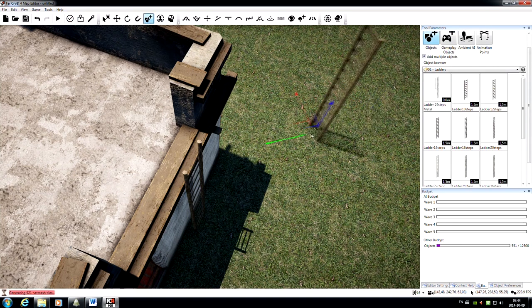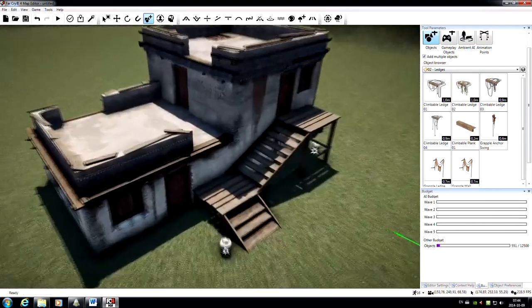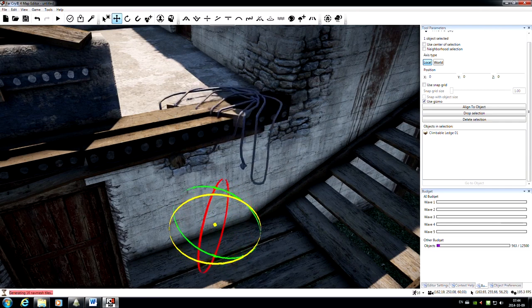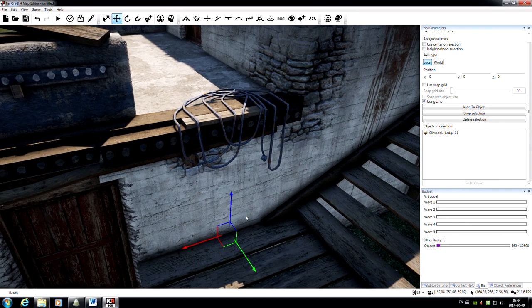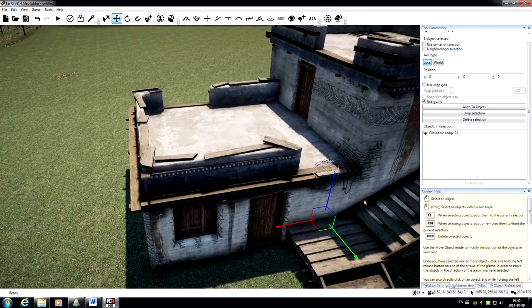The next thing I want to do is put in a climbable ledge — a different method of getting up to this rooftop. I'll put that in place, then rotate it and position it using the Move tool. I'm using the Control key to modify the tools to go between moving and rotating. If you ever get confused about the options, come down here to the Context Help tab — it will break down all the control options, showing what a click does, what a drag does, and what Shift or Control will do.